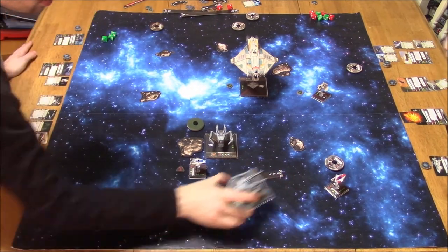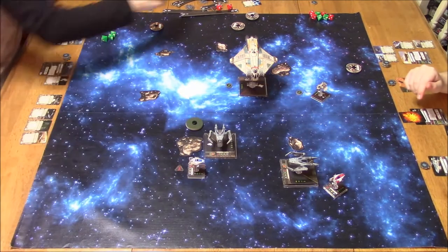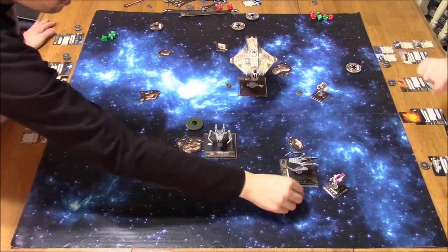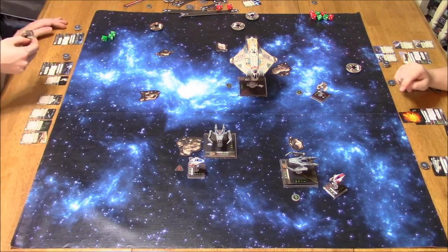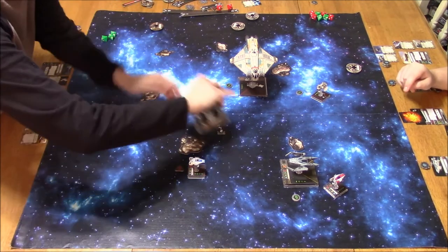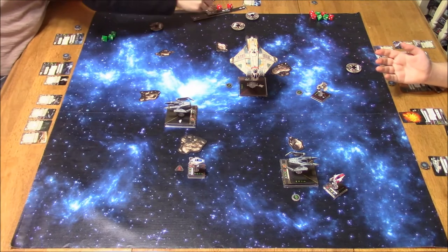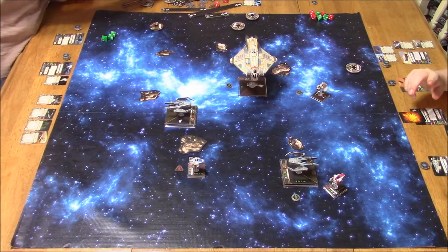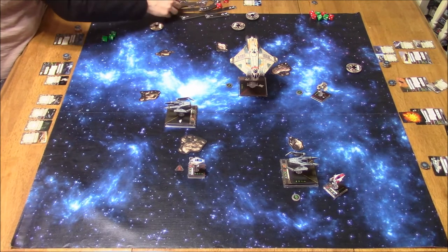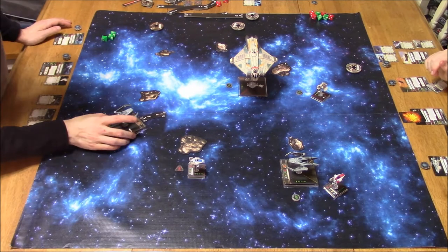This is sped up for the sake of video length. So I did a turn right behind the A-Wing — got lucky, didn't run into him. Took a focus. And I did a turn to get out of arc. Yes, he has a dorsal turret, but I was being attacked by the attack shuttle, the Ghost, and the A-Wing, and I needed to get out of there. So I decided to boost further out of range.